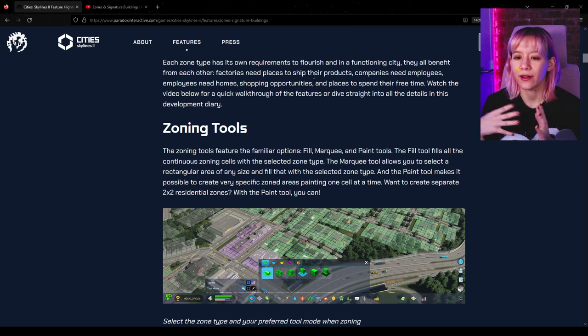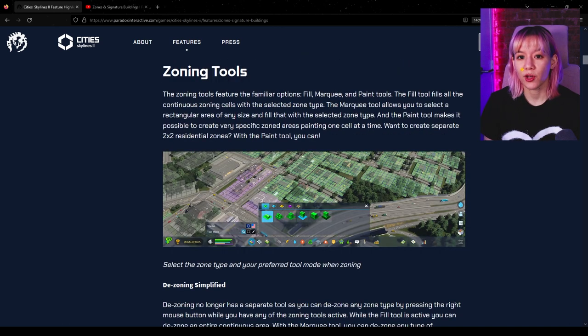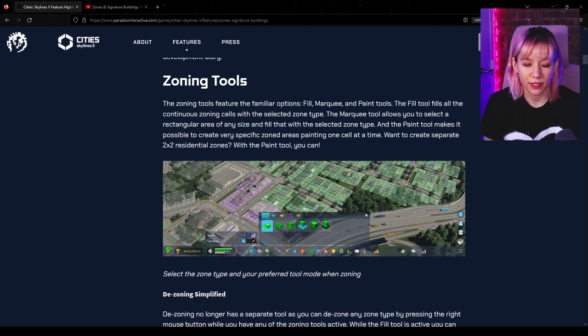We already knew that if we need more residential we're going to need more commercial — we saw that in City Skylines 1 — but this time it definitely seems a lot more deliberate and intentional in how we plan out our cities for zoning. We still get the same three options: fill, marquee, and paint. Fill is like the paint bucket, marquee lets you select a region, and paint lets you draw and zone blocks as needed.